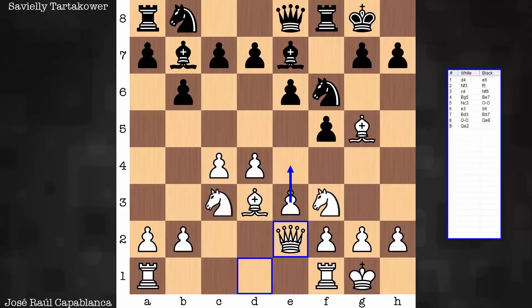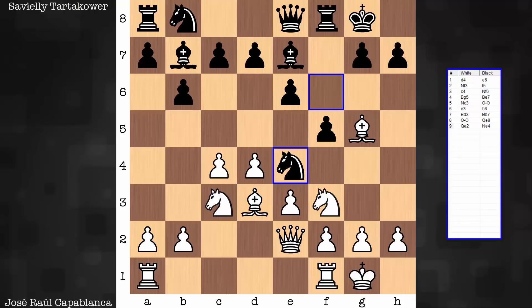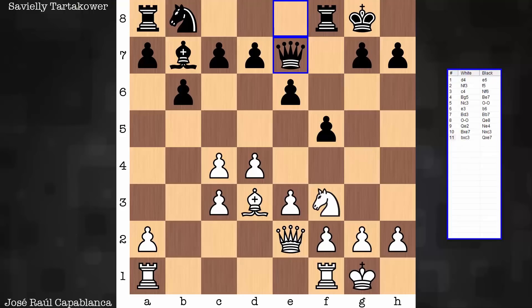So black wants to stop this and does. Knight e4, offering a dark square bishop exchange. And this happens. Black isn't too quick to immediately recapture — wants to create some weaknesses in the white queenside. Capture is on c3 first, and now there's a damaged structure. Only now do we have a recapture on e7.